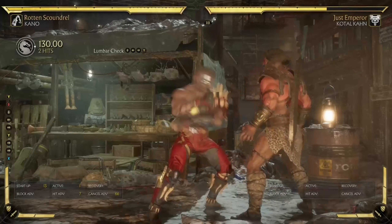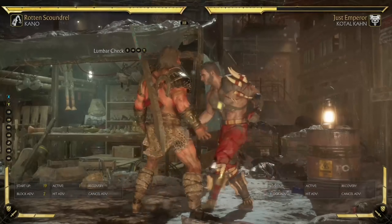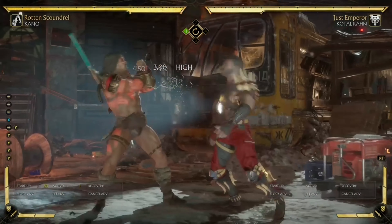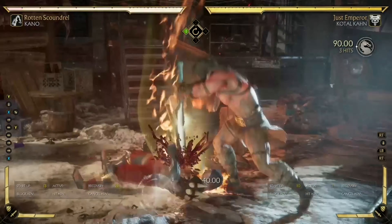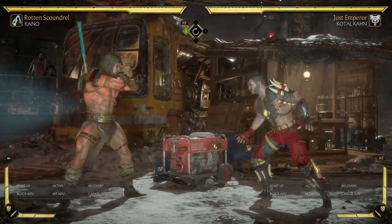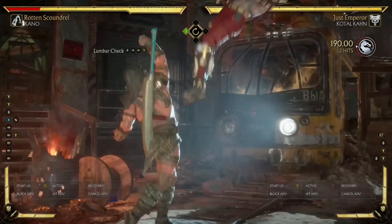Command grabs overall increase the damage of your combo enders — that's the first reason to run one. The second reason is that command grabs offer tick throws and mix-ups. For example, if I jail my opponent, I can go down-one into command grab. Down-one forces my opponent to block, and once they're blocking I can command grab and they can't mash out. It also stops mashing really well.